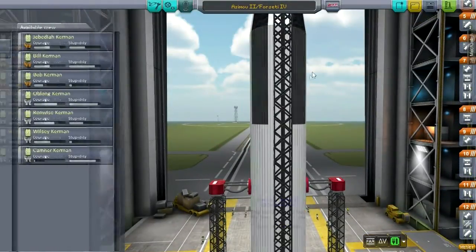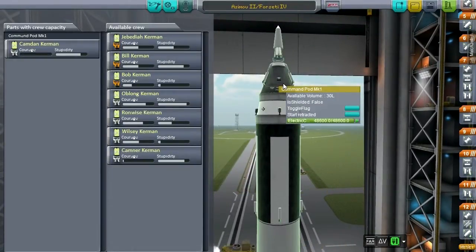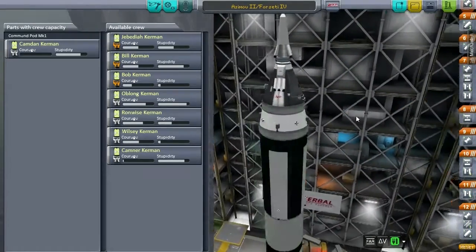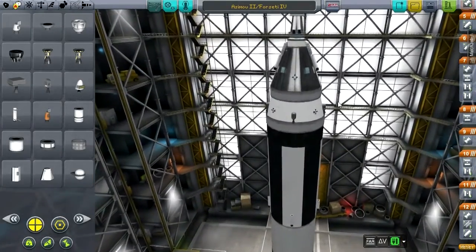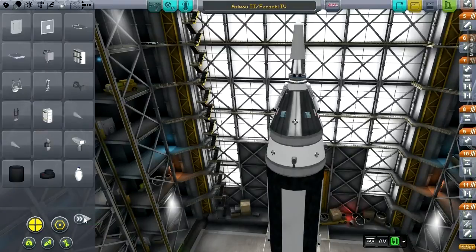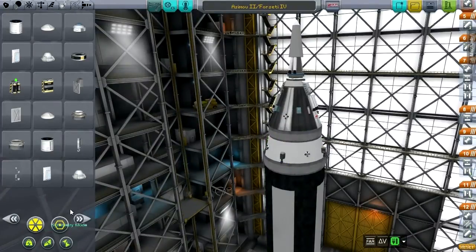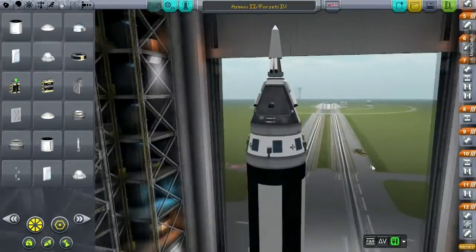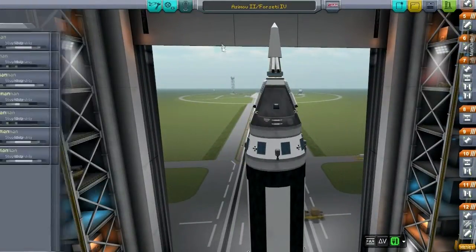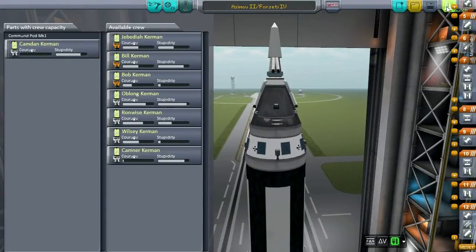We've got an abort setup and everything I could possibly think of. Electric charge should be fine — the capsule itself has 48,600 units. There's no reason why we can't put a token amount of solar panels on this thing. That makes you feel better. And I knew Jed would sneak back in there — okay, that's enough. Now let's go.